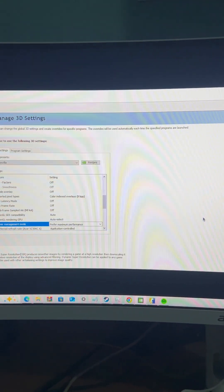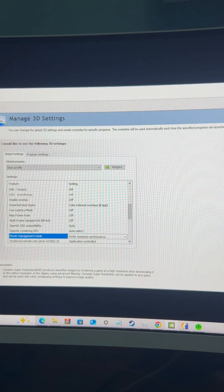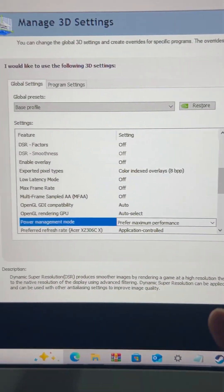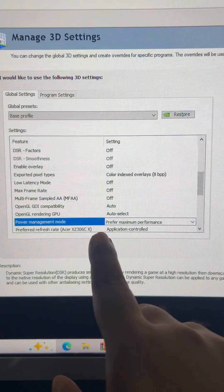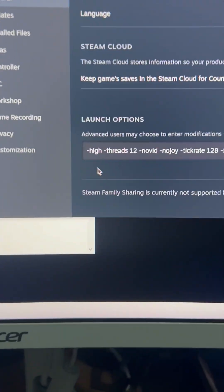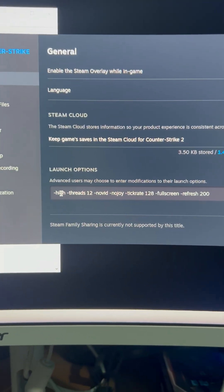If you're struggling with CS2 lag issues, or your CPU or GPU is not being used completely, here's an amazing fix. If you have Nvidia, go to the Nvidia panel, set power management to prefer maximum performance, and put these codes in your game startup launch options.